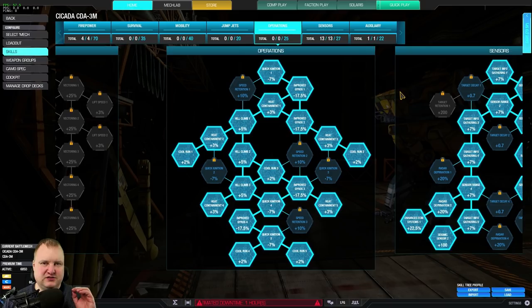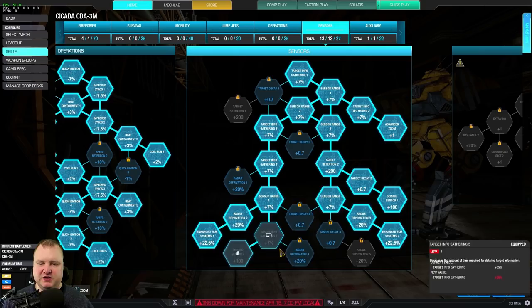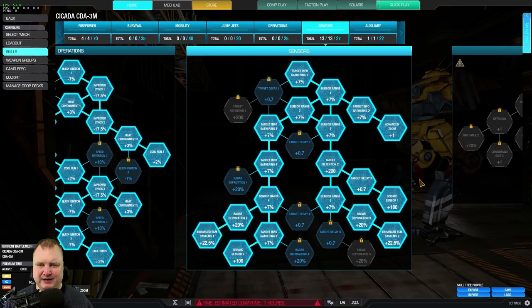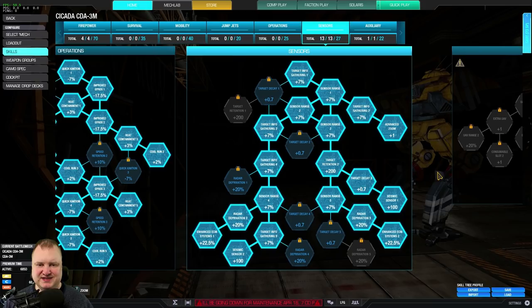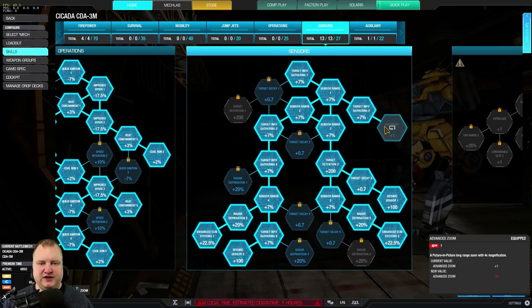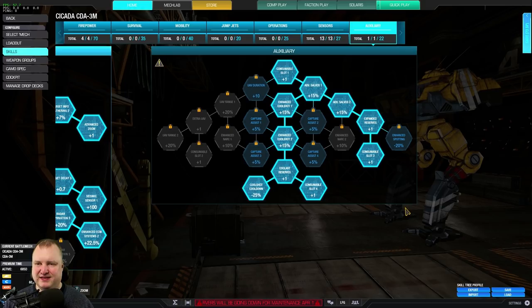Sensors — extremely important. We need Enhanced ECM 1 and 2, otherwise the ECM will be useless on our mech. We also take Seismic 1 and 2, because we're only spending four points here, but it is extremely valuable to notice when somebody is trying to sneak up on you — that can make the difference of being able to fight or escape, or just dying because somebody crits your back out. I recommend you take those four points and invest them into seismic, and also invest two points into advanced zoom if you want it. If you don't play with advanced zoom, you could put those two points into survival for a little more tankiness. Finally, double cool shot with cool shot cooldown and double artillery strike — that rounds out the build.